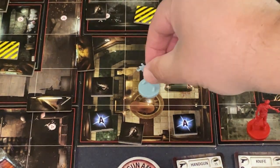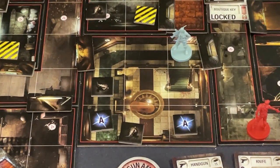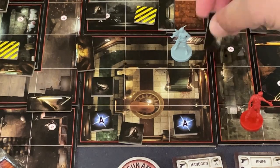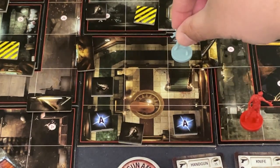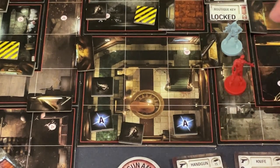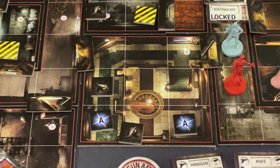I open the boutique door with the key and end my turn there. That makes the zombie move, but I'm not too worried since I have a full turn of actions next round to shoot it — it won't attack me this very turn. Tension deck: all clear!